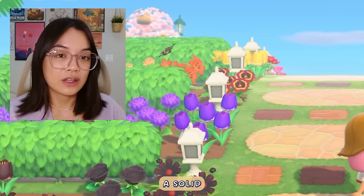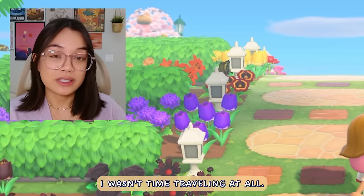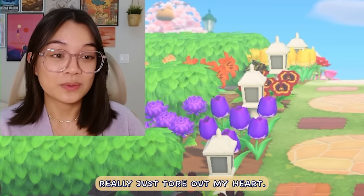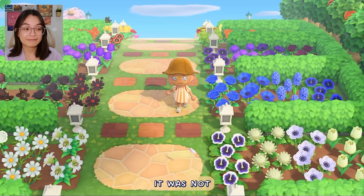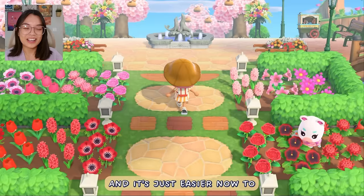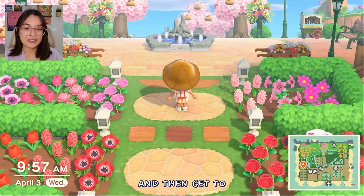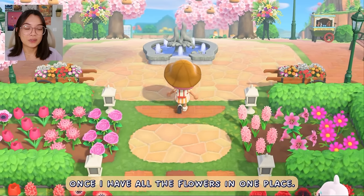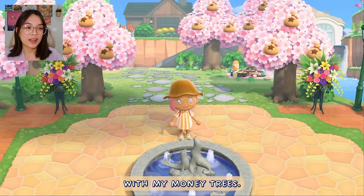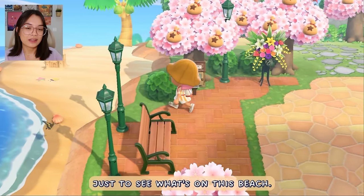This took me like a solid 30 to 40 real days. I wasn't time traveling at all — I was just playing every day. Every day to wake up and not get a blue rose really just tore at my heart. It's just easier now to find a flower, stick it in an area, and then get to duplicate it. Much easier once I have all the flowers in one place. Here we have this little fountain plaza with my money trees.